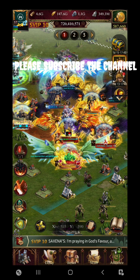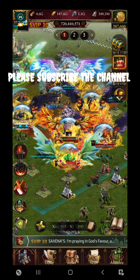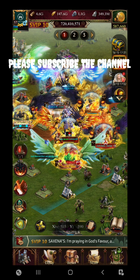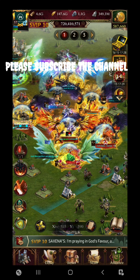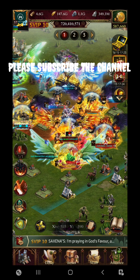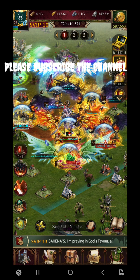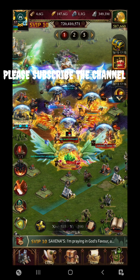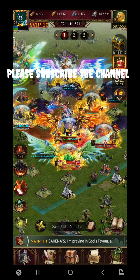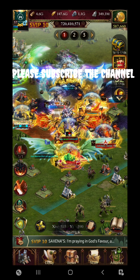Let's start with the basic things you should take care of. First, you should stay in the strongest alliance in your kingdom — that helps in various ways. The players there are going to buy a lot of legendary packs, and that will help you gain some free stuff as well as gold.